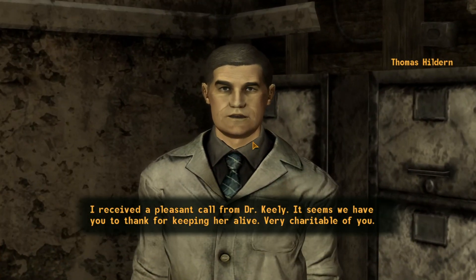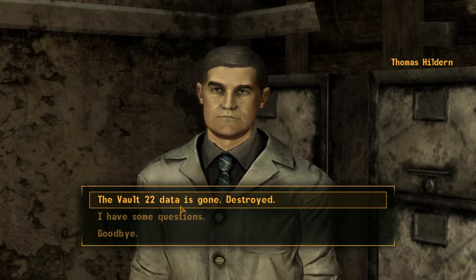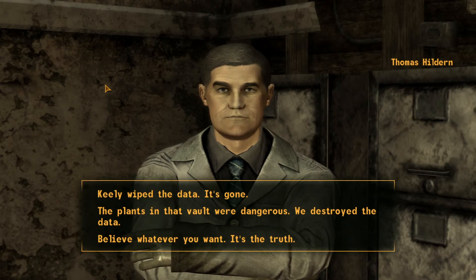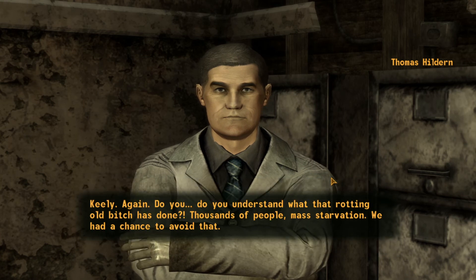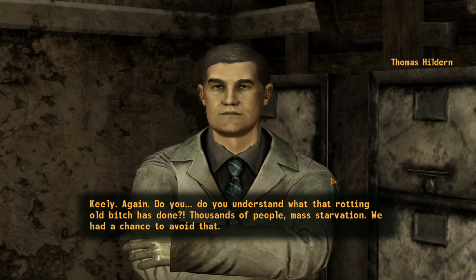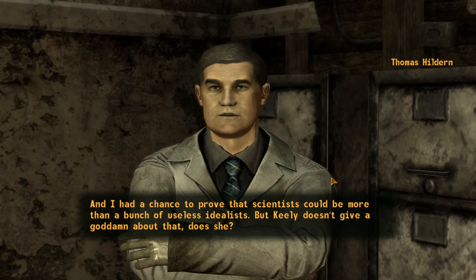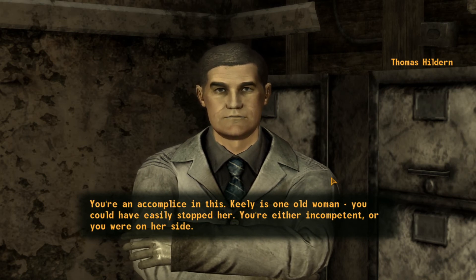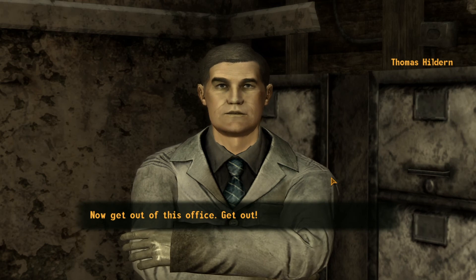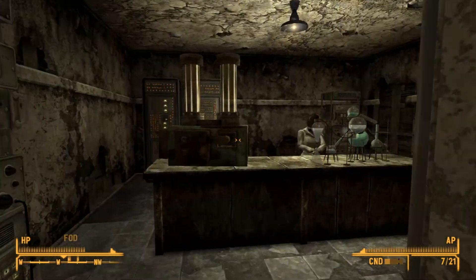So let's talk to him as well. NPC: 'I received a pleasant call from Dr. Keeley. It seems we have you to thank for keeping her alive. Very charitable of you.' Nice. 'Vault 22 data has been destroyed? Really? I find that hard to believe. More likely you failed to locate the proper server.' Nope. Keeley wiped the data - it's gone. NPC: 'Keeley, again. Do you understand what that rotting old bitch has done? Thousands of people, mass starvation - we had a chance to avoid that. And I had a chance to prove that scientists could be more than a bunch of useless idealists. But Keeley doesn't give a goddamn about that, does she? You're an accomplice in this. You could have easily stopped her. You're either incompetent or you're on her side. Now get out of this office. Get out.' Nice - didn't really affect their reputation or my reputation with them, so that's cool.